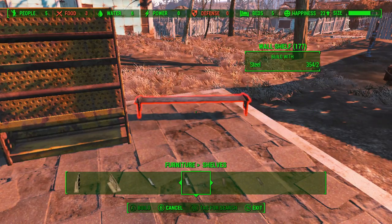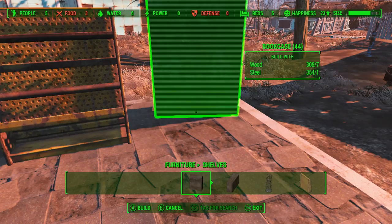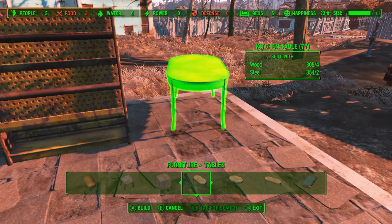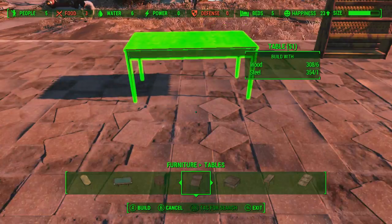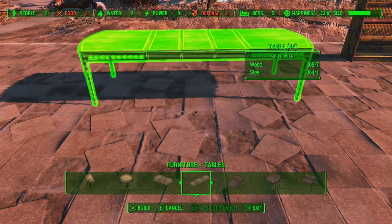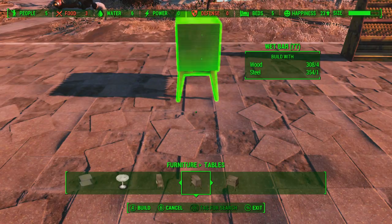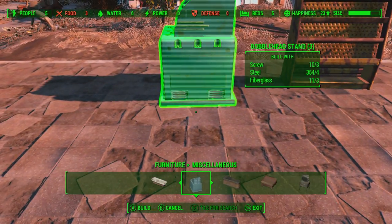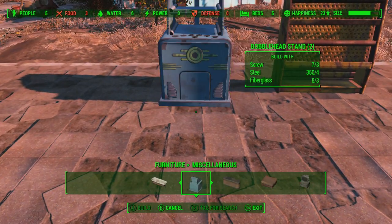Is there like a bobblehead thing as well? Let's see - shelf, magazine rack, bookcase. I don't see a bobblehead thing. How about table? End tables, kitchen, pool table? Huh, that's hilarious. That's an interesting table - wood and steel, we got a ton of that stuff so it's not a big deal. Wet bar - don't see anything in there. What about miscellaneous? Bobblehead stand! Here we go. Let's rotate this around and put that right in the middle here.